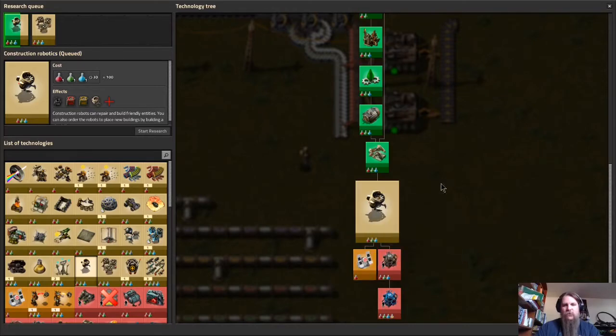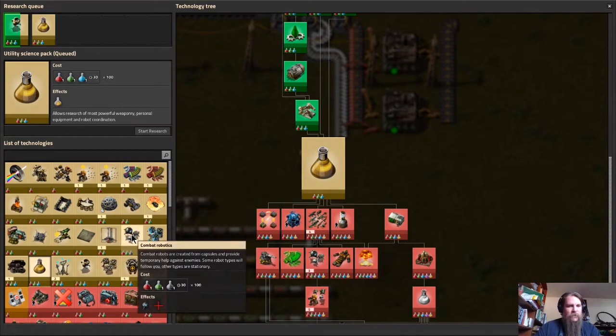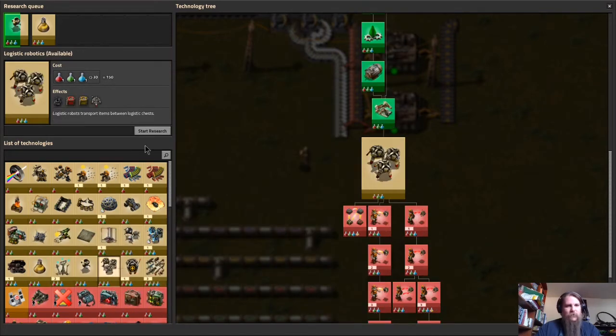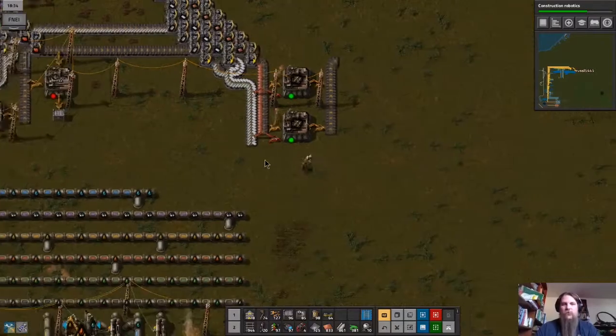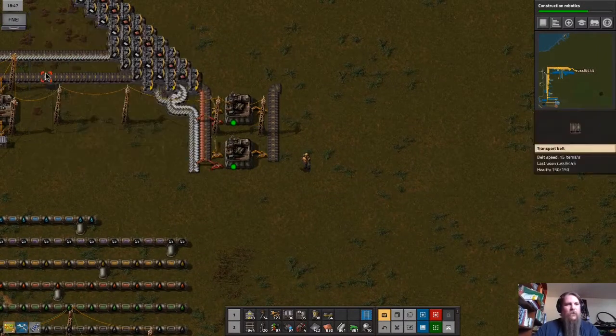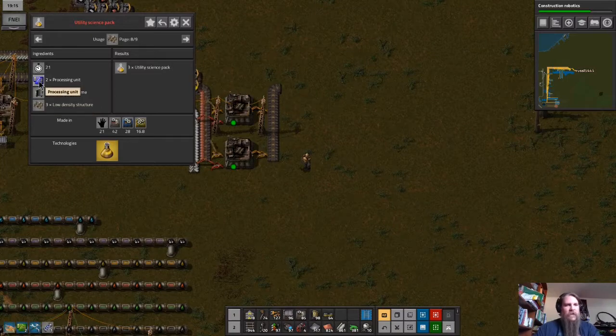Low density structure is going to be used for batteries, energy shields, and lots of stuff. It's going to be part of the satellite and the rocket, but right here it's going to be used in utility science — we're very close to getting that. Let's queue that up. I want to put utility science ahead of logistics robots — I do want logistics robots but I really want the rest first.